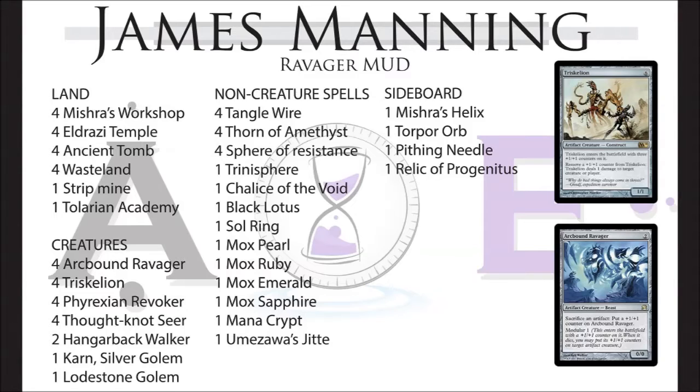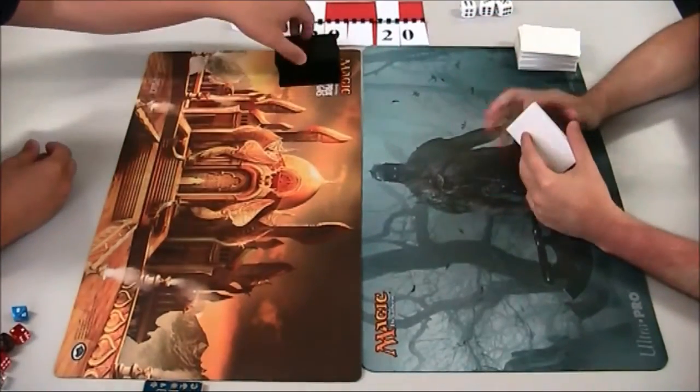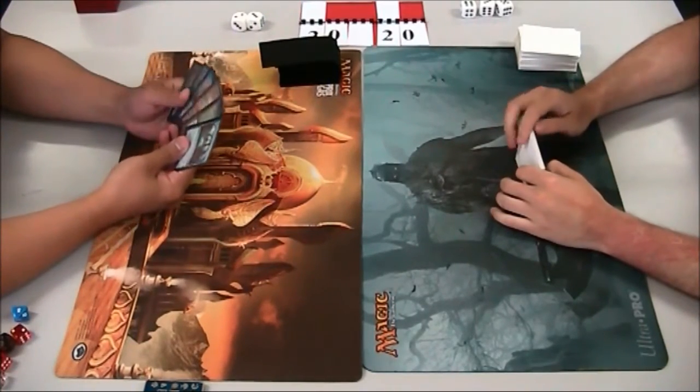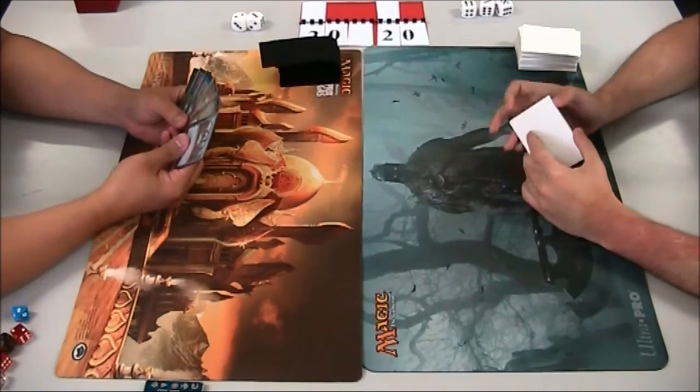We'll talk about sideboards a little bit later. There's a deck list error in James's list — it doesn't actually only have four sideboard cards — so we'll get James to comment on the video and put the rest of his sideboard in a comment. Let's go back to the game. Trevi's just resolving a mulligan, and the Paradoxical deck does mulligan okay because you have the ability to explode — you could have a Time Twister and really draw yourself back up to seven cards.